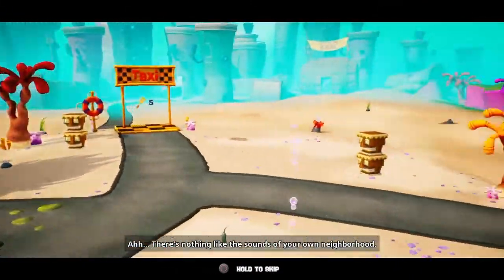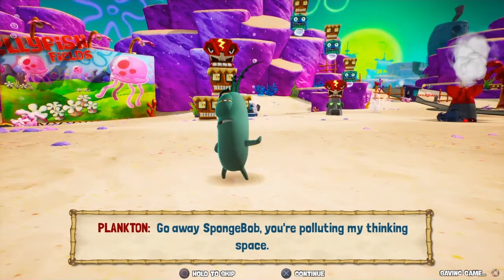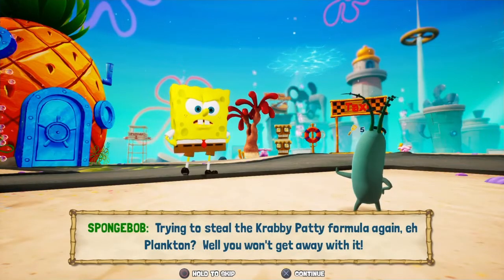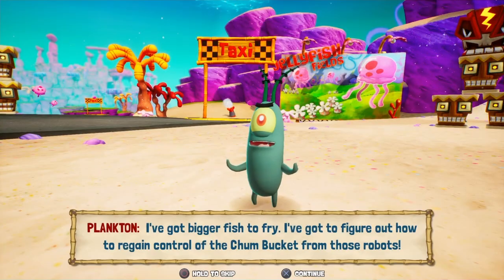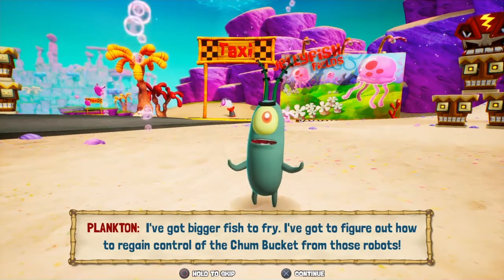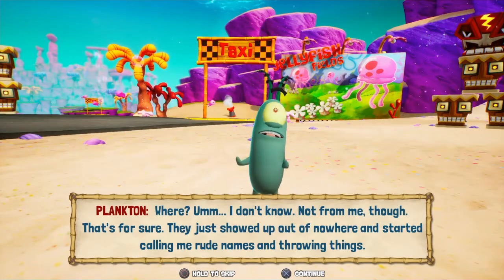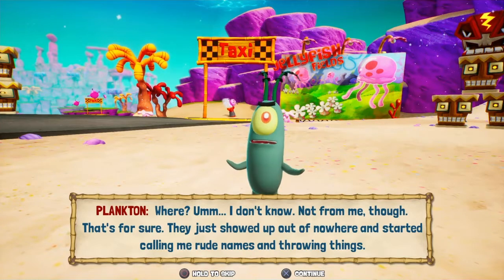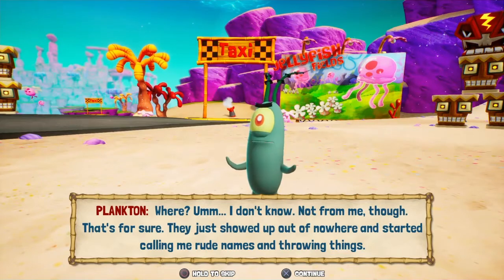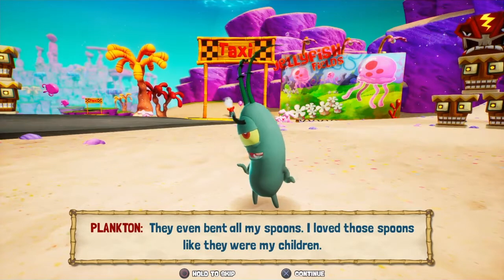There's nothing like the sounds of your own neighborhood. 'Go away, SpongeBob — you're polluting my thinking space.' 'Trying to steal the Krabby Patty formula again, Plankton?' 'Well, you won't get away with it.' 'I've got bigger fish to fry. I've got to figure out how to regain control of the Chum Bucket from those robots.' 'Where did they come from?' 'I don't know — not from me, that's for sure. They just showed up out of nowhere and started calling me rude names and throwing things. They even bent all my spoons. I love those spoons like they were my children.'